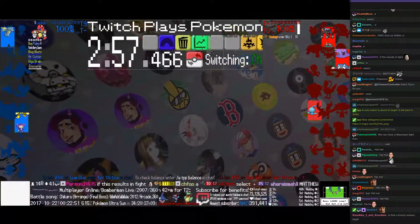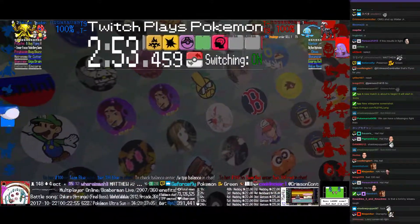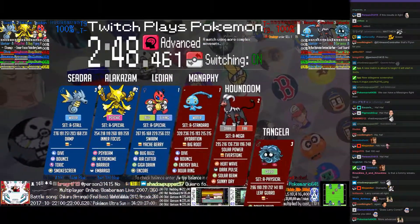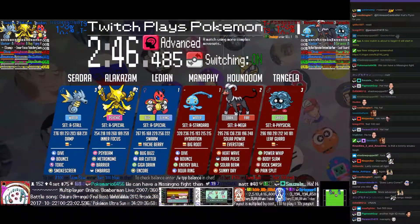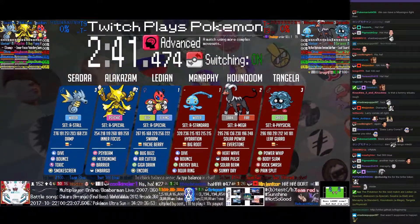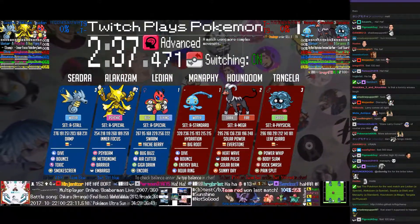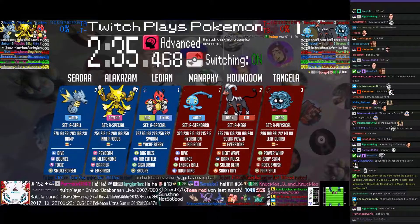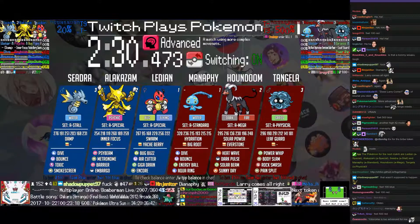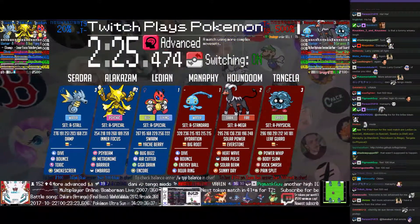We're getting on to our next match here. The next match on the queue — we got another advanced match. Sadly, many things are the ruins of the advanced generation joke. Leading off on the blue team we got Alakazam and Zedra. And on the red team, they've got Manaphy, Houndoom, and Tangela — pretty standard water-fire-grass core.